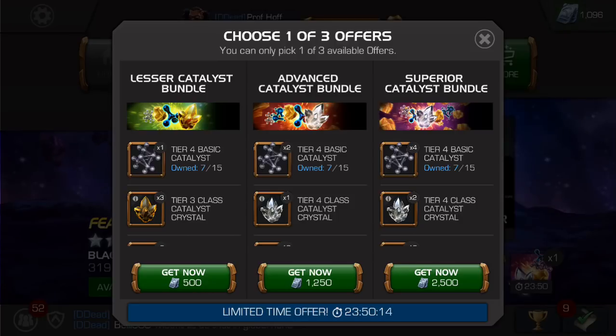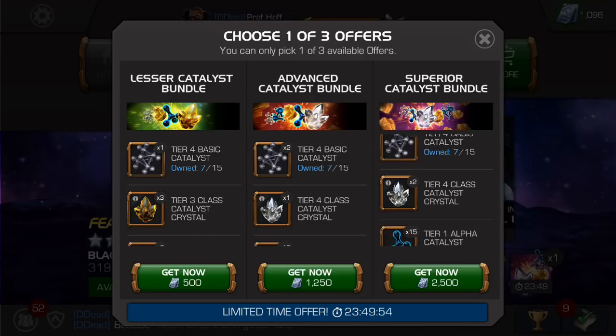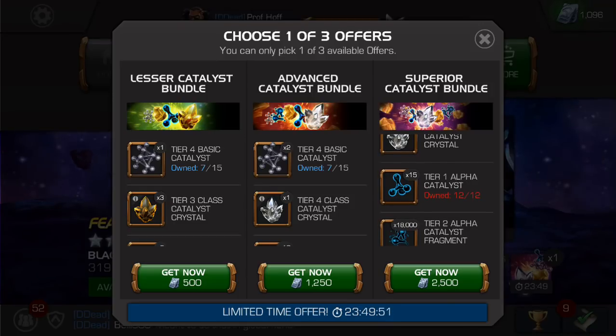Now let's go to the whale offer, or as they call it, the superior catalyst bundle. This is not four times but five times the price of the lesser catalyst. And yet we don't even get five times the tier four basics — we get four instead of one; this should be at five. It's double the price of the advanced catalyst, so they are doubling the tier four class catalyst, I guess that makes sense. But the tier one alpha catalysts don't double — they only go to 15. For 15 tier one alphas, I think this should be at 20. If you're going to give me 10 for 1,250, why not 20 for 2,500? That's disappointing.